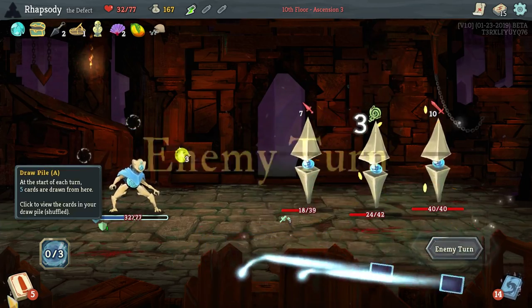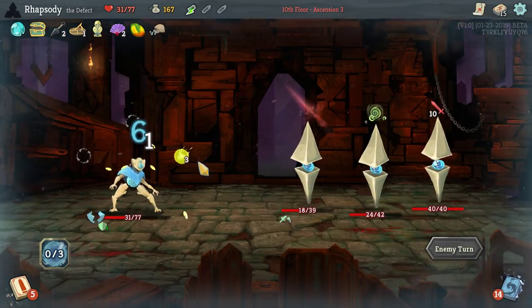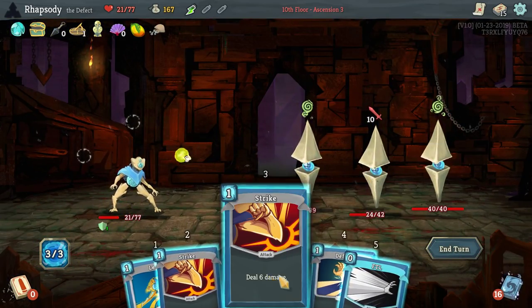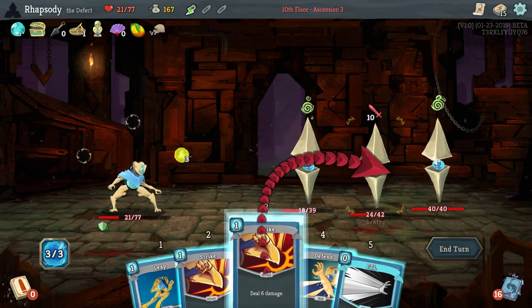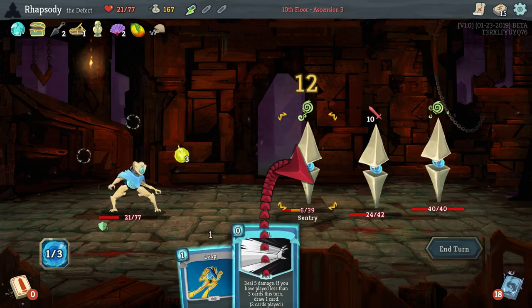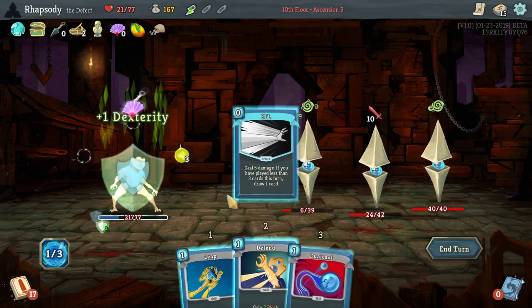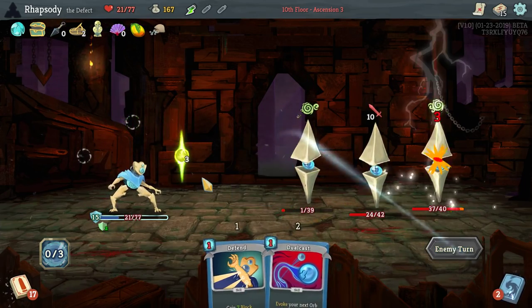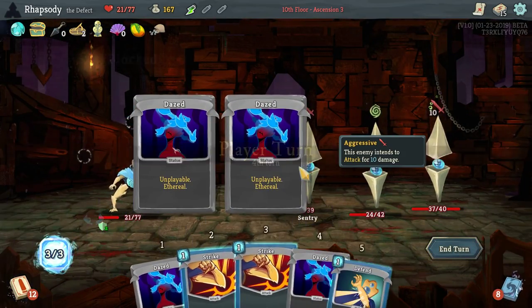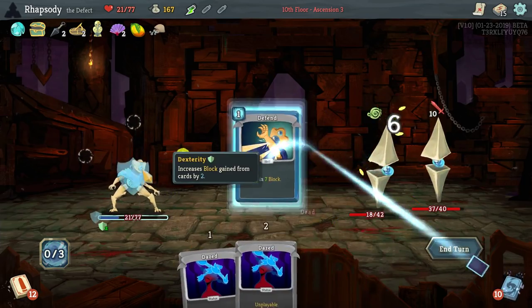I'll use a single Defend this turn. I'll play out two Strikes before I FTL because I do want the Strikes to be present in my new deck. Just full defend. All I need is one damage next turn. Got that sentry down — beautiful.